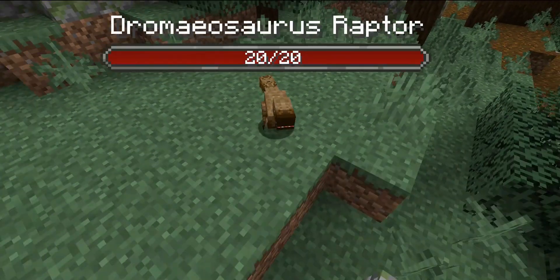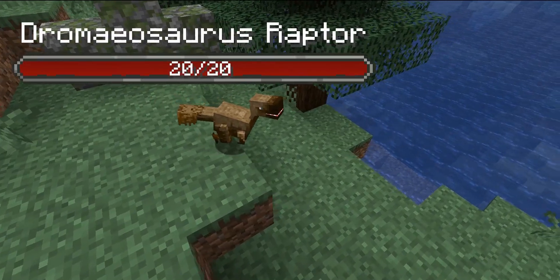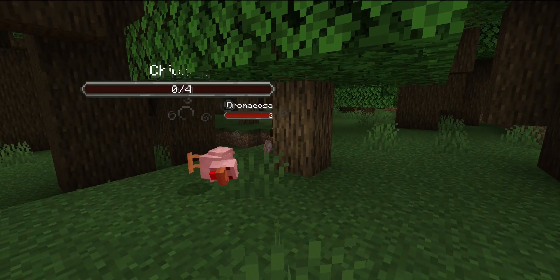While the Dramasaurus may seem nice with their 20 health, they'll change completely once you hit them. Then they'll attack you with all they've got, including giving you 5 seconds of weakness. These raptors attack chickens too.